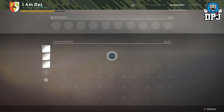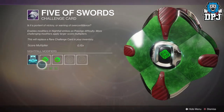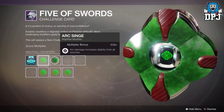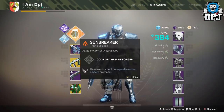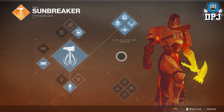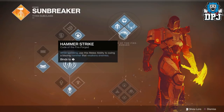Firstly, you want to make sure the prestige version is selected and use the Five of Swords challenge card, which you get from Xur. Within the challenge card itself you need to have arc singe as well as heavyweight on. For subclasses, you need at least one Titan and one Warlock. The Titan needs to be on the Sunbreaker subclass and using the top skill tree with Hammer Strike.